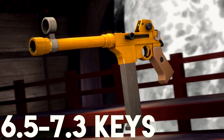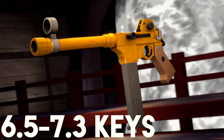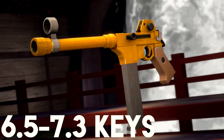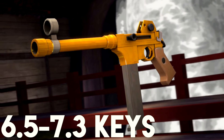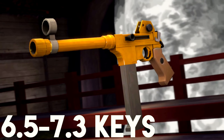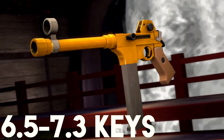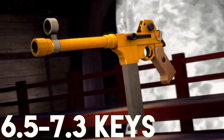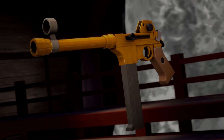At number three we have the Australium SMG at 6.5 to 7.3 keys, which has stayed around the same since 2017. The only thing that's changed is that the higher range increased by 0.3 keys — so it was 6.5 to 7 before. Not too big of an increase. You can still get the SMG for very cheap, especially if somebody is quick-selling it. It's a pretty decent weapon. If you like Sniper, 6.5 keys isn't much to pay for an awesome golden gun.